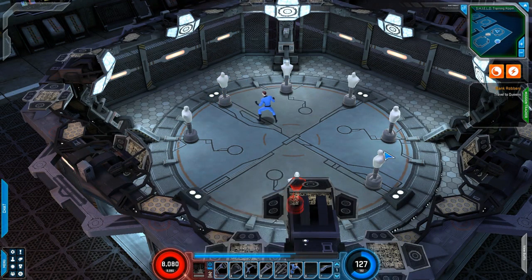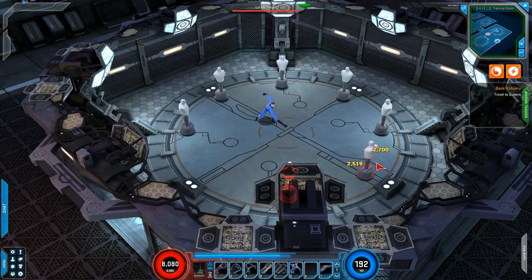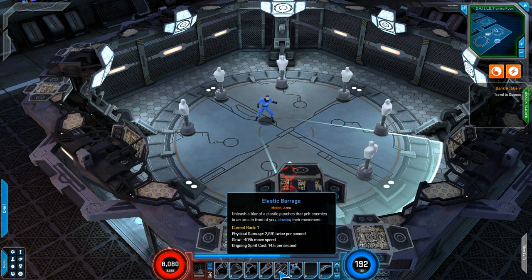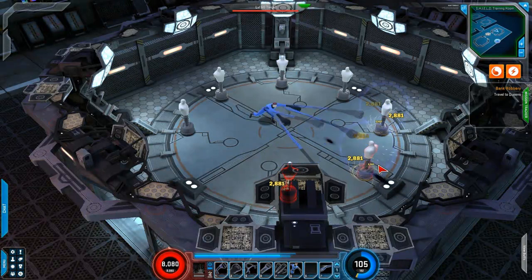Then there's Fantastic Grab, where he swings his arms — it allows him to pull people forward, though these are test dummies so you can't pull them forward. Next is the Elastipunch, which is another basic — you just swat, swat, swat. Does a decent amount of damage with a pretty decent attack speed. Then we have Elastic Barrage, which is a hold-down power to do ongoing damage, plus a 40% slow reduction on your opponent, and it does a pretty decent amount of damage.